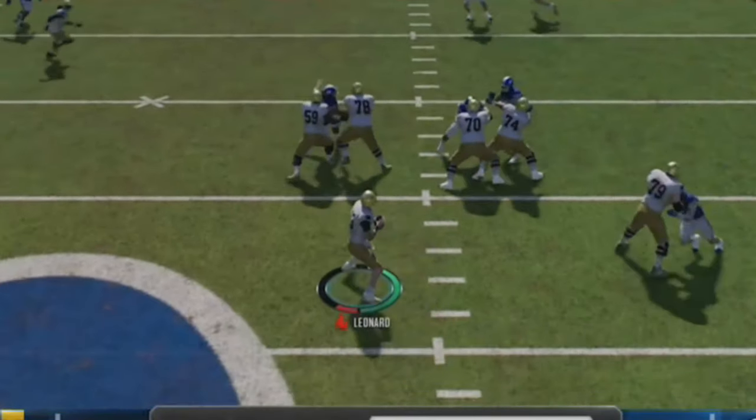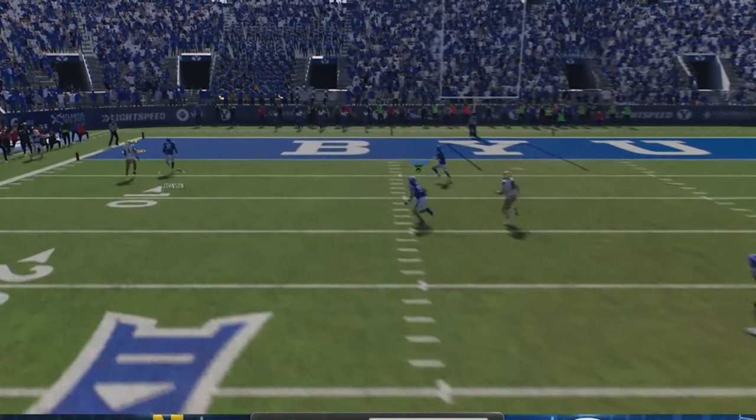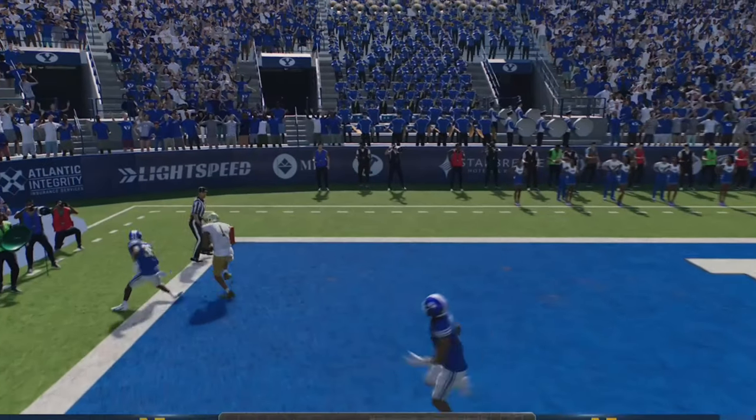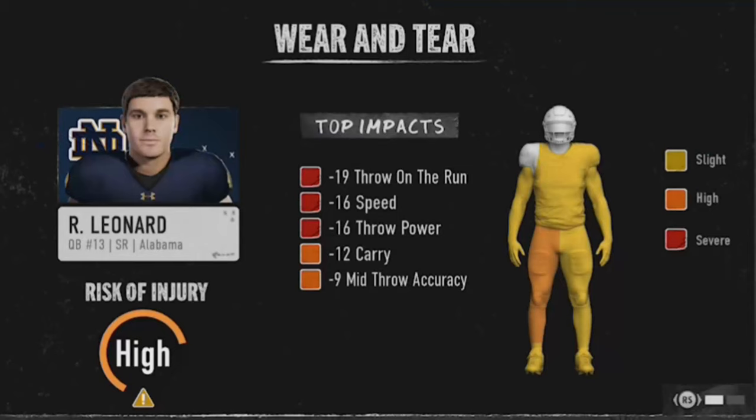Despite getting hit, he completes a 50-yard dime from his own 10 to my 40. Now you can see his bar is in the red, which is about as low as you can go before you get injured. But despite his bar being red and his rating being much lower, he still throws a 50-yard bomb on the very next play and completes it with no problems. We even saw a breakdown showing all of his ratings dropped — many by 10-plus points — especially throw power.